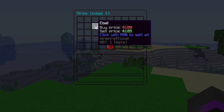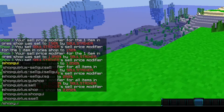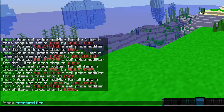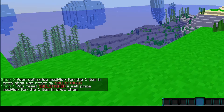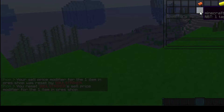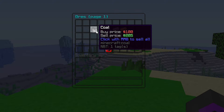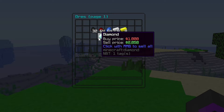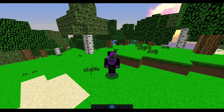Every single item in the ore shop is increased, except for coal, because we set a specific item modifier on it. If you want to remove a specific item modifier, you can do /shop resetmodifier, then specify item, the player's name, the shop (ores), the item number (one), and then sell. That will reset it, and if you go back everything should be equal. That's how you do the modifiers — it's a really helpful command to have on hand.